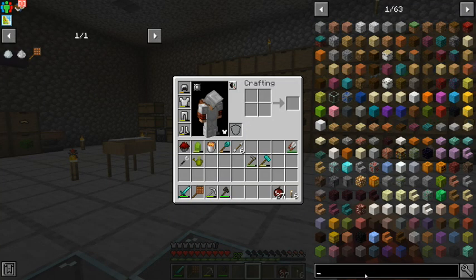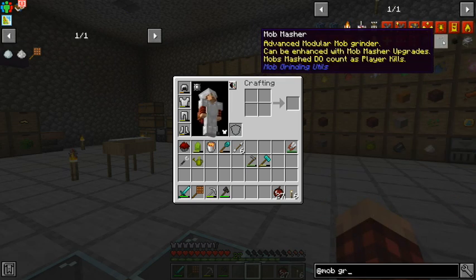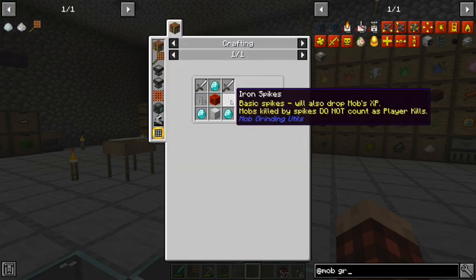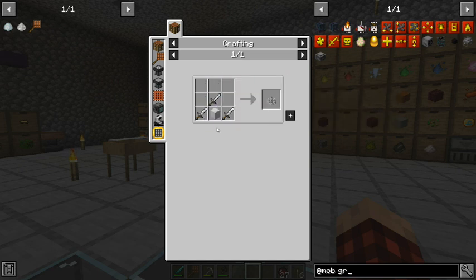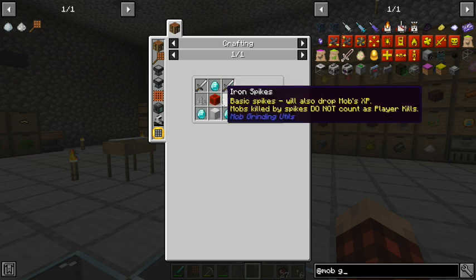The first thing we're going to need to make is the mob basher. Mob bashes do count as player kills — that's perfect. We're going to need a bunch of iron. Let's count: we need 9, 10, 11, 12, 13, 14, 15, 16, 17, 18, 19 — that's 28 total. We need a lot.